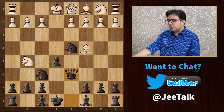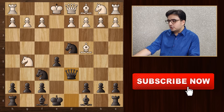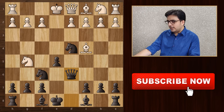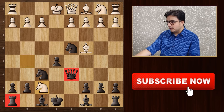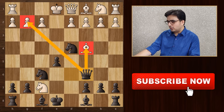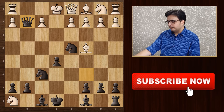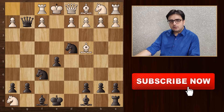After queen takes pawn, white is feeling on top of the world and has two options to attack — he can either take this pawn with his knight or take it with his bishop. If white captures this pawn with his knight, then he is gone. After knight takes pawn, it has a double attack on our rook and queen. So we will slide our queen to c6. Notice how our queen is double attacking this pawn and bishop. After knight takes rook, we will take this pawn with our queen. White saves his rook by moving it next to the king.